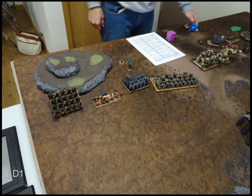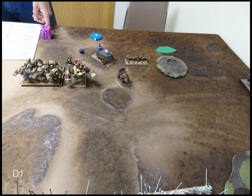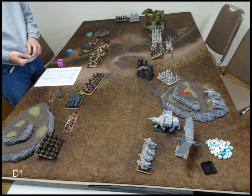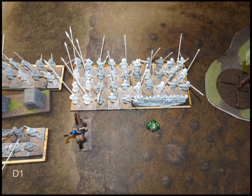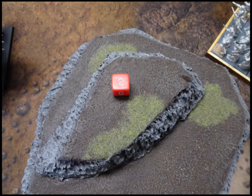Dwarves turn one: all units on both sides shuffle up a reasonable amount, with the right flank repositioning to deal with the incoming threat. Dwarf shooting is surprisingly little, being a melee-focused list. The Army Standard Bearer heals the Berserkers, and the Rangers put a few damage points into the scouts. That's about it for turn one.